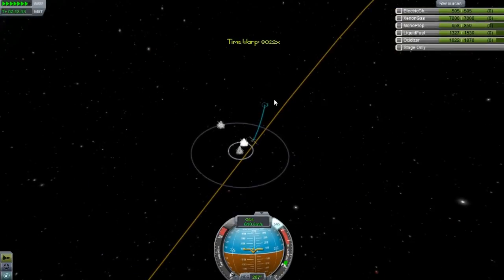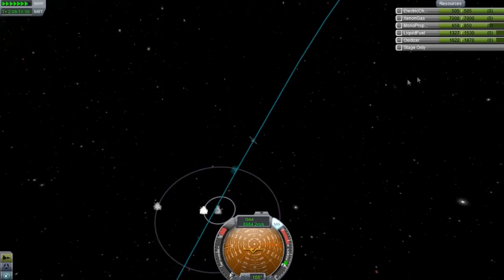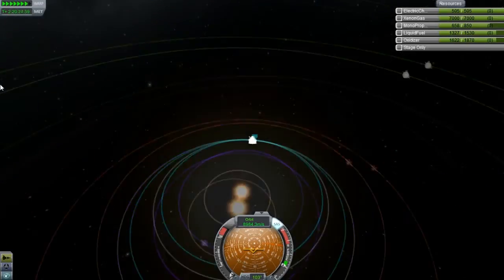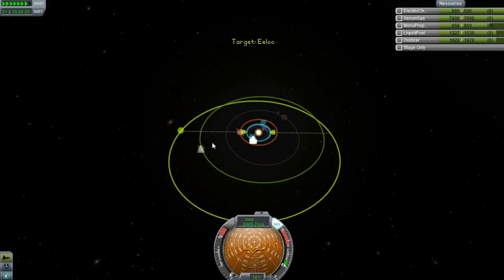Is it a Kerbin escape? Yeah, we want to get away from Kerbin — don't like it here, everyone complains too much. Let's get this Elu burn set up — at least let's get the inclination correct.